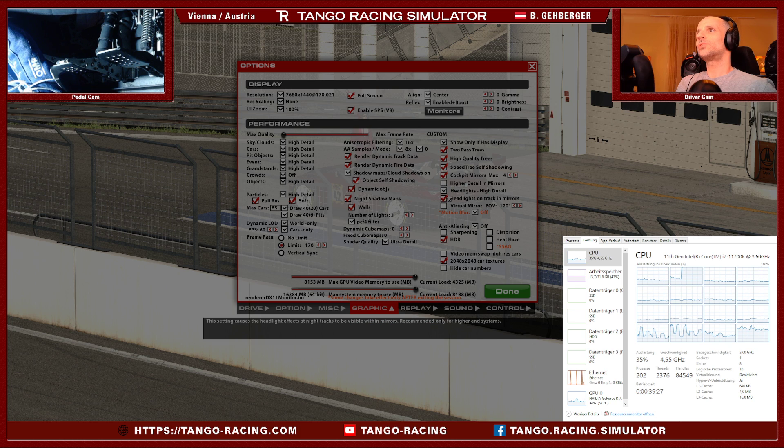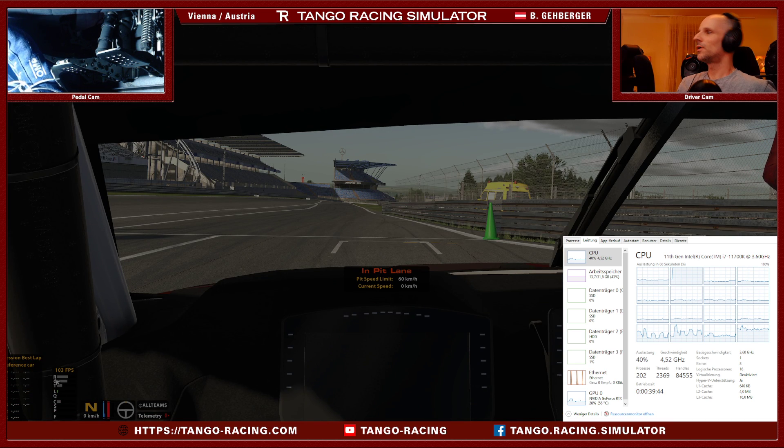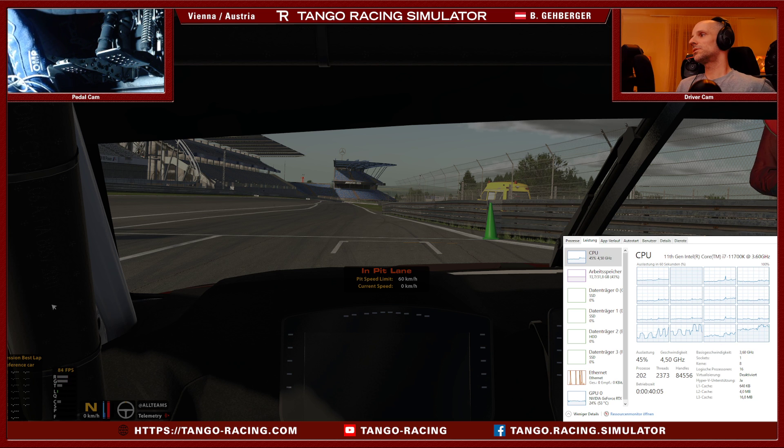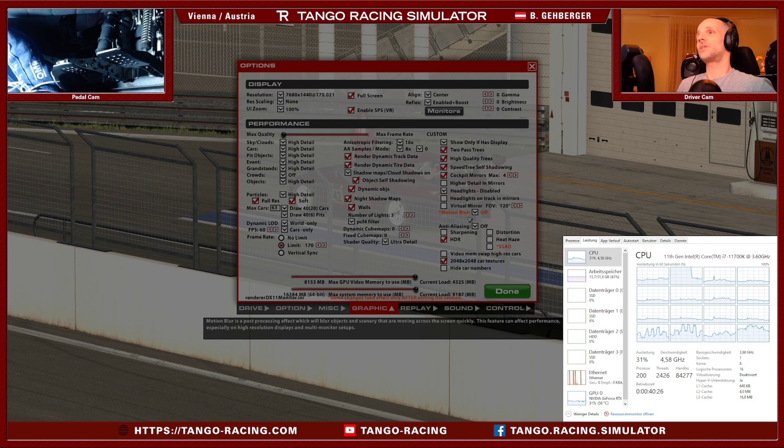Even if I try to reduce it to the minimum — no headlights on the track, no headlights in the mirrors, no higher details, cockpit mirrors at the lowest quality — that's the bare minimum for me. It's still 100 instead of 170 frames. And that's without any other cars on track. So it's almost not half anymore, but it's still 65 to 70 frames less than without the mirrors. 65 frames just to have mirrors. None of the other settings matter — it's just these cockpit mirrors.